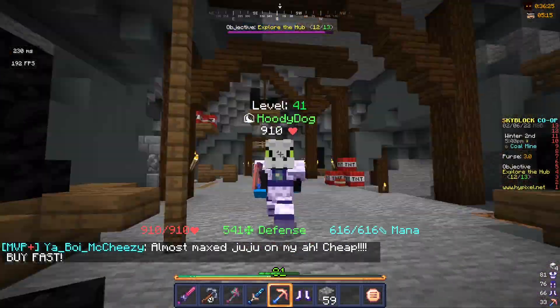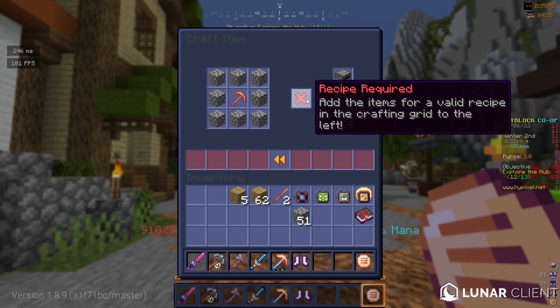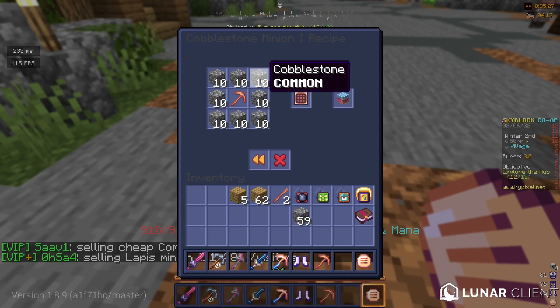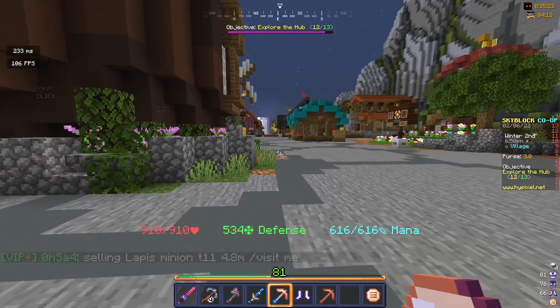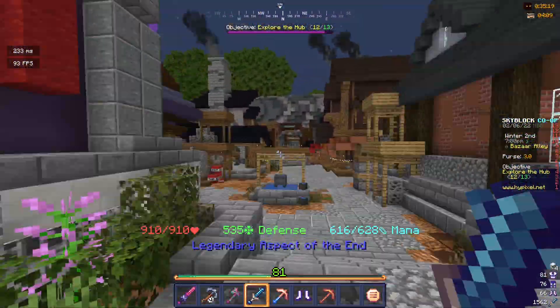So I just got a bit of stone — I can actually make the stone minion. Turns out I completely forgot the recipe and I need more cobble, so let's go do that.